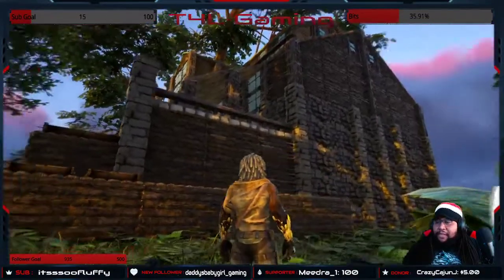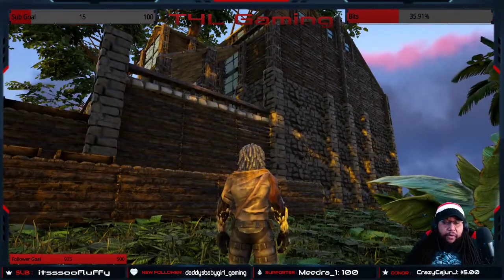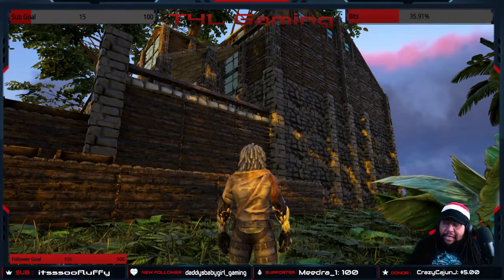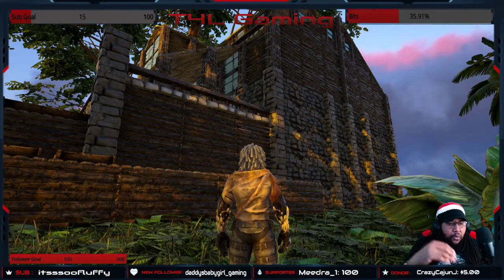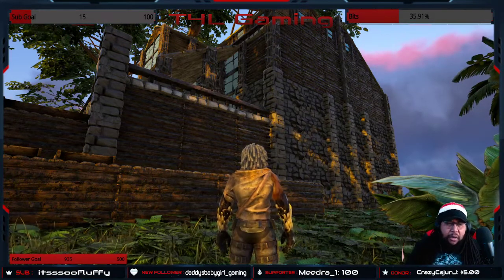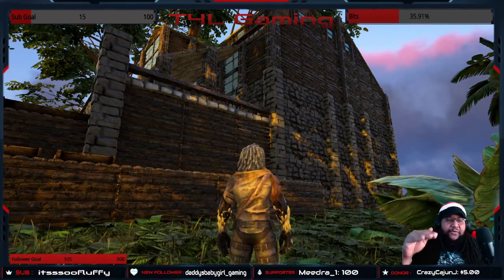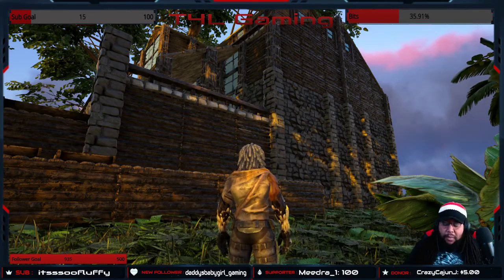The first thing you'll notice — if these leaves would get out of the way — is that the house is somewhat elevated. Aaron's build was on more of a flat surface, whereas I'm on a piece of land that slopes. The stables are at ground level, but as we get to the rest of the house, I had to raise the foundations up to meet the bottom of the house.